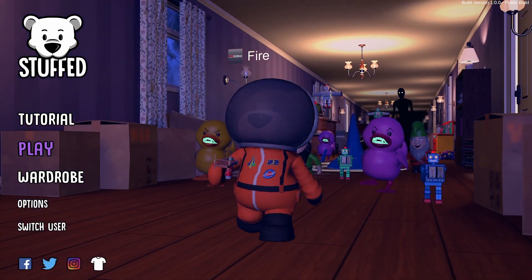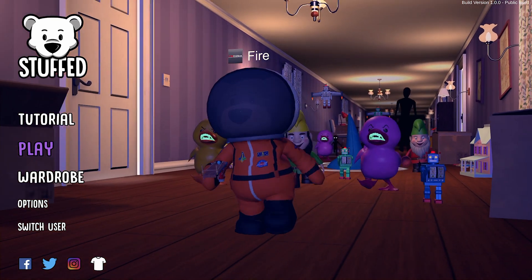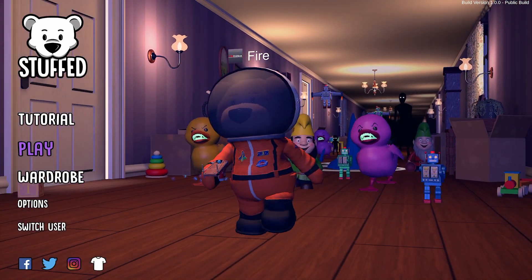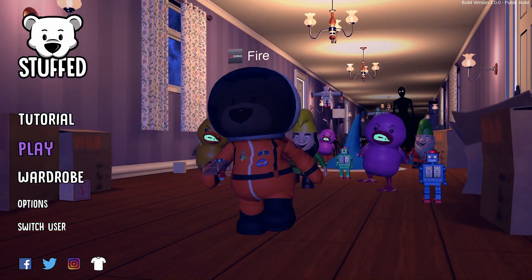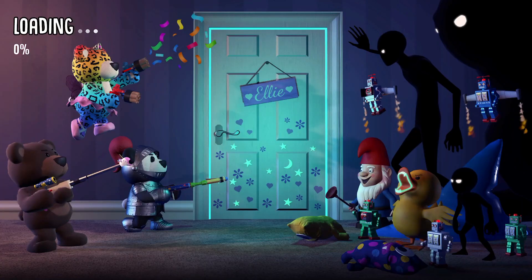Hey guys, Fire here bringing you another good game review. This time we're checking out Stuff. This game is currently available in the Xbox Store starting at $12.49, developed by Waving Bear Studio, published by the game publisher, and it's an interesting take on a child version of the zombie game format.